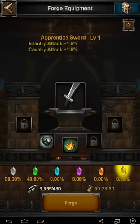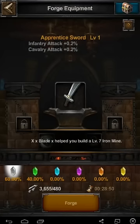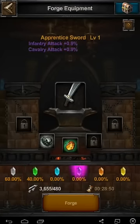So when you're forging items, you have multiple levels of quality — I guess common, uncommon, rare, epic, legendary, something like that.